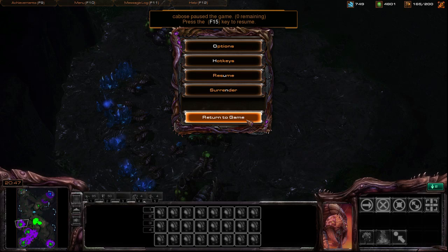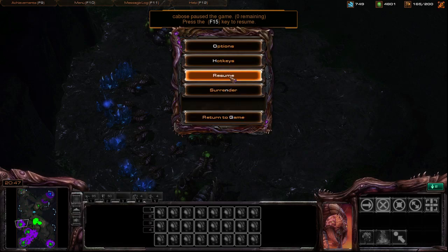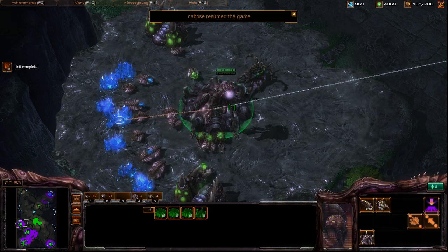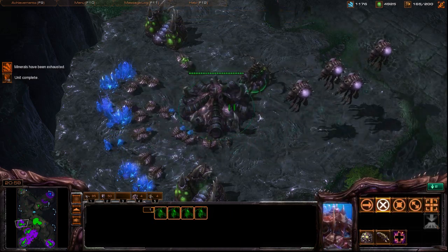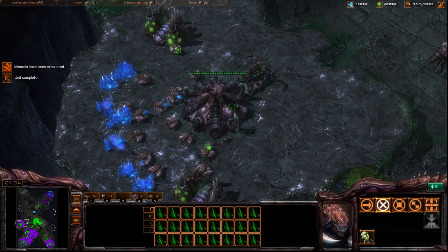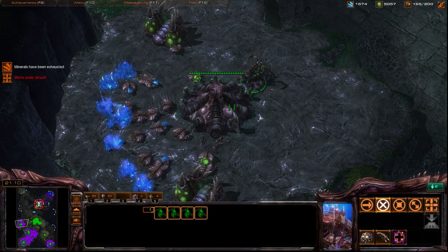I'll go ahead and resume this game - resume, not surrender. You'll notice here I have all my bases keybound to 4, I have my queens keybound to 5, and all my overlords set up. So the way I do my larvae injects is I hit 5, and that's where all my queens are.